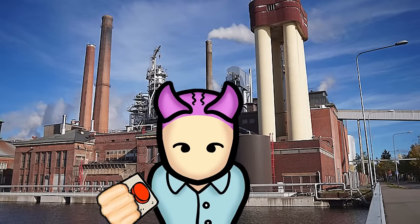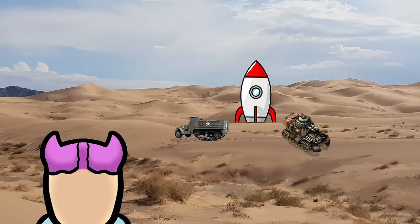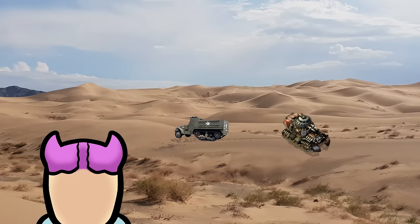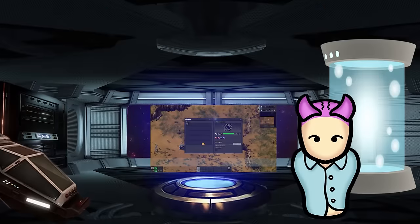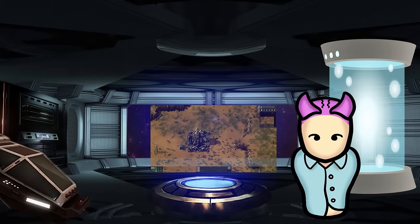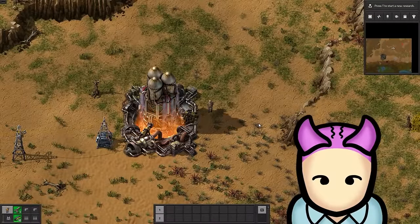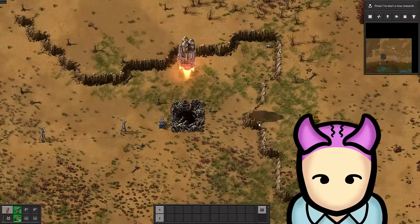After so long, it's finally ready — you can finally leave this planet. The space science pack is going to take everything you can muster, from resources to equipment to production, just to prepare a rocket for launch, which then gives you a certain amount of science packs as a reward. Launching a rocket is the game's win condition, after all.